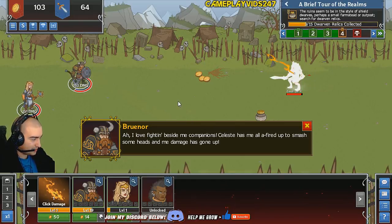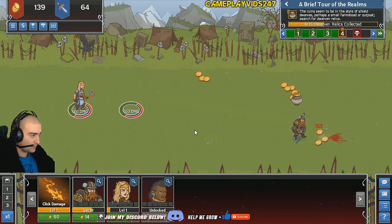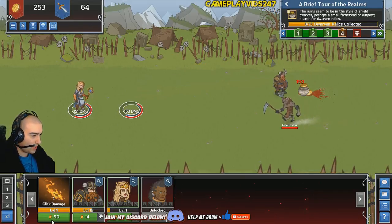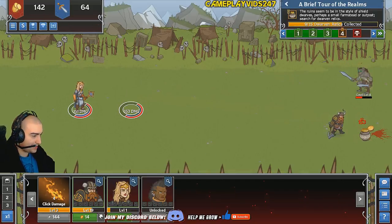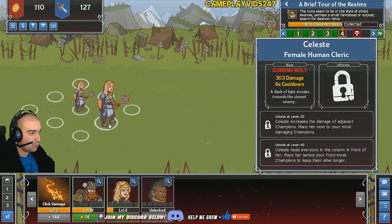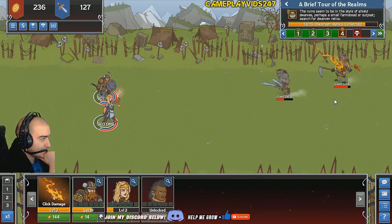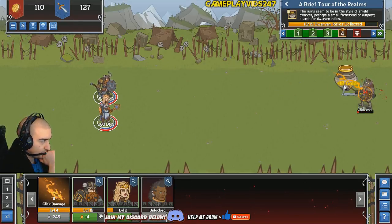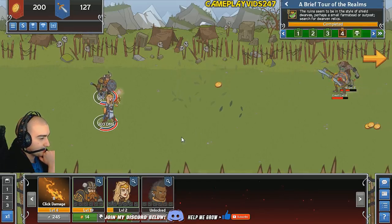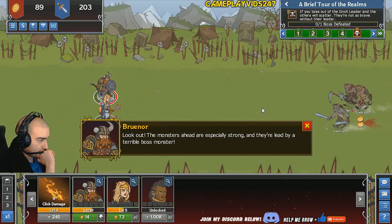The last upgrade I got gave me a formation ability. If Celeste is closer to me, it increases my damage. I love fighting beside my companions. So, the formations — put him at the front of the line and put her behind him. Doing 153 damage now. She's a cleric, so she's actually doing range damage there. I just realized what the game means — directly opposite of him. Yeah, that makes sense now. We have 14 out of 15 dwarven relics collected. There we go — area has been completed.